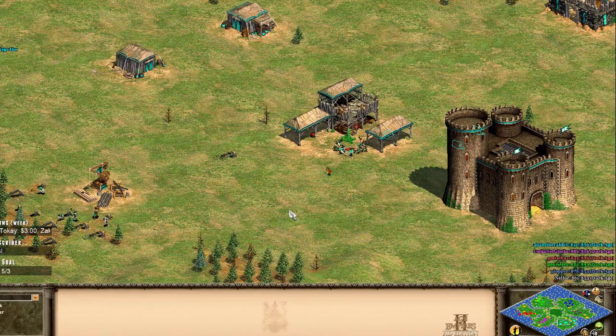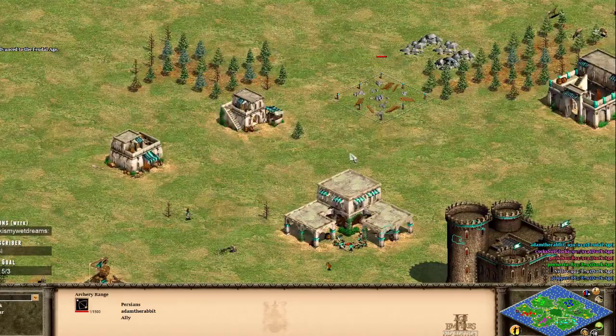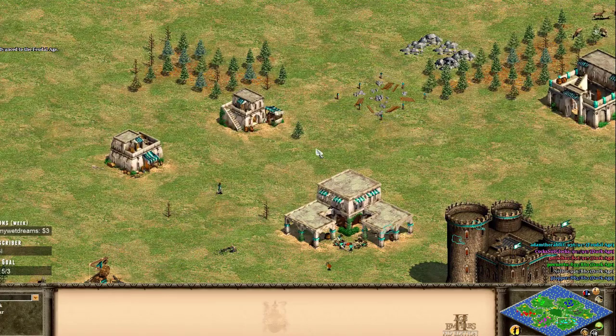Tato is a top Age of Empires player, one of the best in the world. He's very good on Voobly - like top 20 to 25 on Voobly roughly - but he's the number one rated player on Age of Empires 2 HD. Me and Tato are working on something called the Age of Empires 2 University.